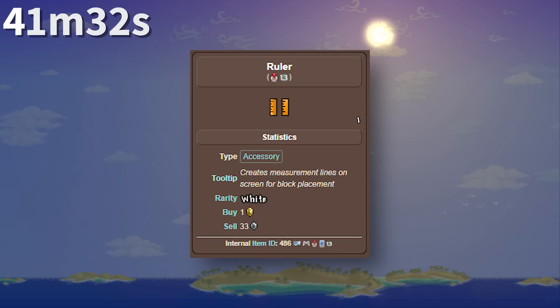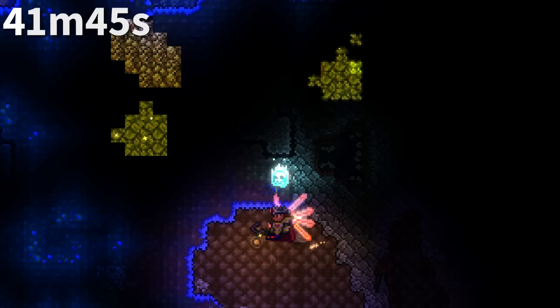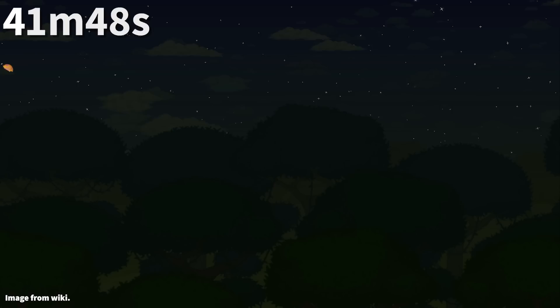The Ruler in 1.3 sold for a third of its buy price — the only exception to the 5-to-1 buy-to-sell price ratio in Terraria today. Spelunker Potions used to give off light on the ores they highlighted, meaning ores could also light out parts of the minimap. This was changed in 1.2.3 because that was pretty dumb.